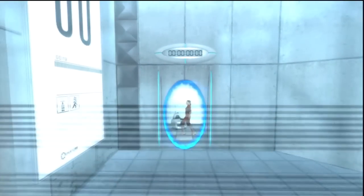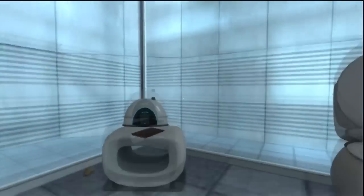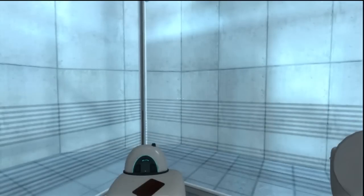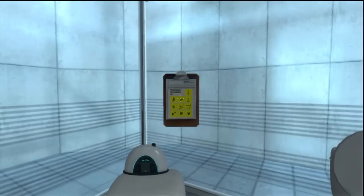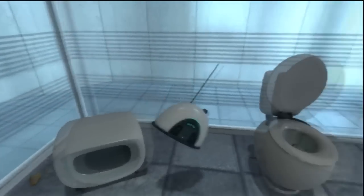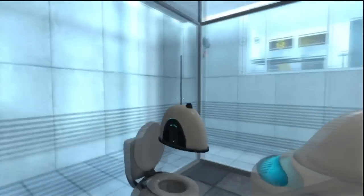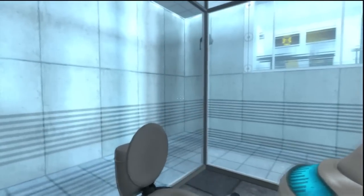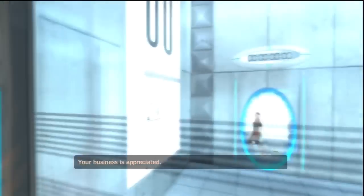All right, there we are. So I'm gonna go over the controls: X is jump, circle is crouch, and square is pick up things — like this radio. Portal is essentially a first-person shooter cover puzzle game. Fantastic — I didn't know it did that.